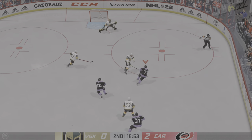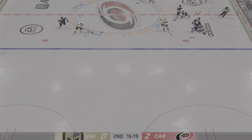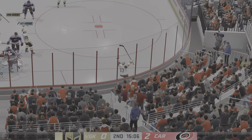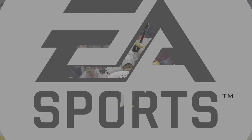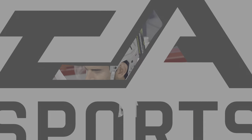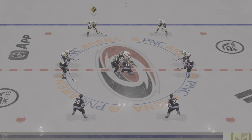Carolina's got it in the offensive zone. Can't complete the pass as it goes off a stick. Taken along the wall by McNabb. Takes the feed from off the wing. Scores! Max Pacioretty! This is a tough shot — you don't have a lot of room because the goaltender can use his whole upper body to make the save. High stick. He gets beat again. That's a nice shot.